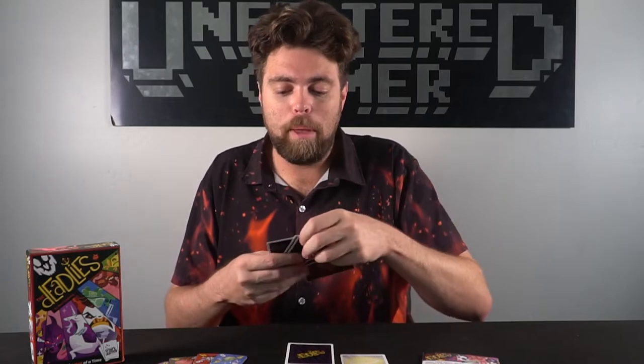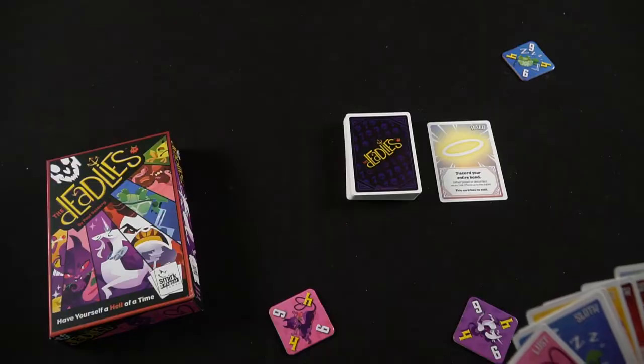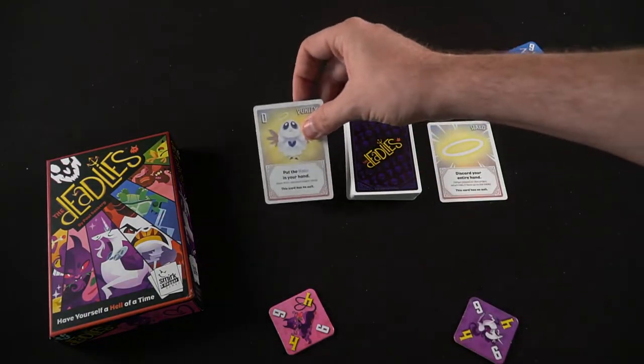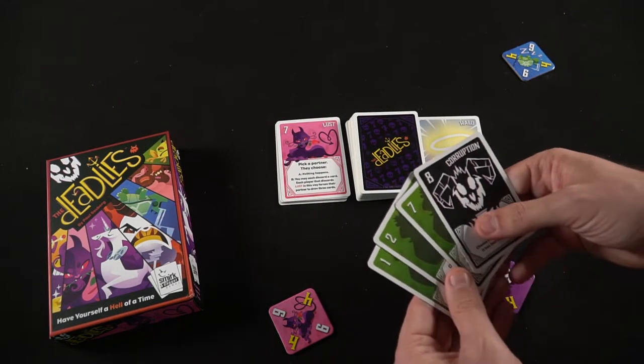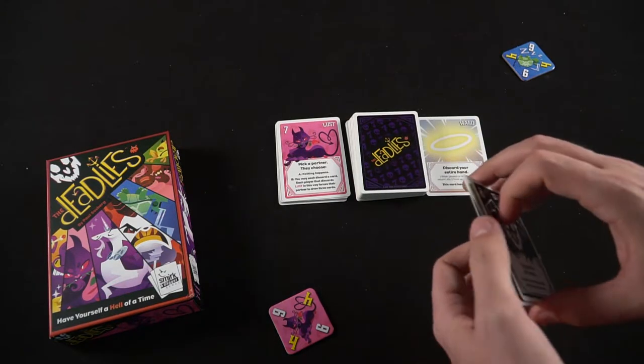Some cards, like Greed, will allow you to push your luck on your opponents, attempting to give them more cards, but if you bust you'll be drawing those cards, and if you're extra successful you can empty your hand. Or maybe Lust, where you'll be able to choose different partners and you'll both discard a card — but if one of them is sneaky, they can discard a lust card and make you draw 3 cards. Envy lets you draw cards into your hand, but if you do not have an Envy after drawing, you can trade hands with another player. There's also a Purity card that lets you gather the Halo card, and an eighth card called Corruption, which is a wild — it can be used in any suit or set, and it's also an 8 for a straight.